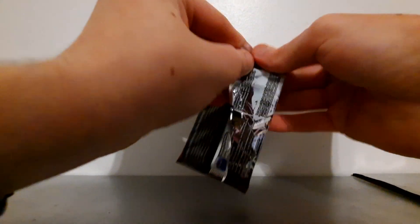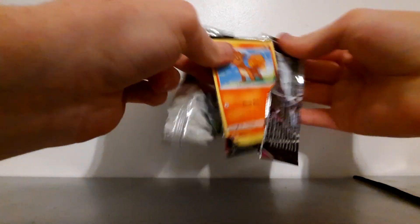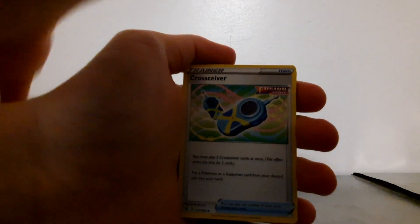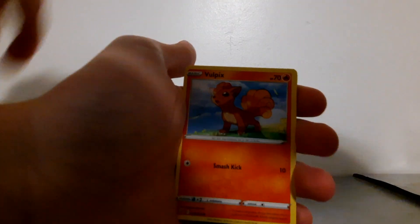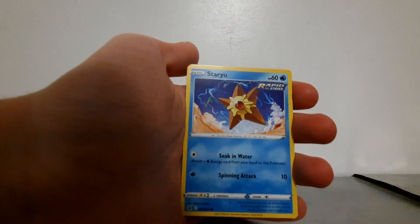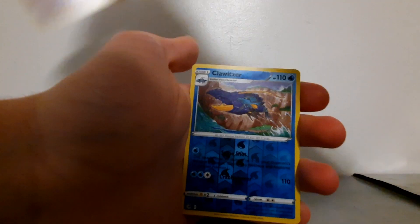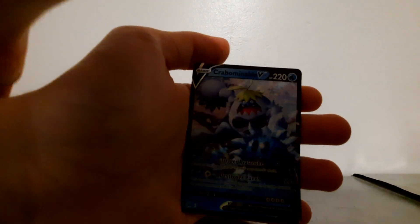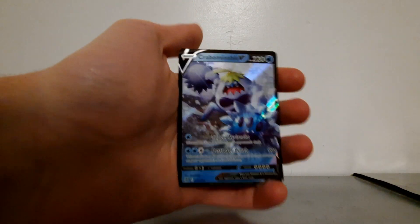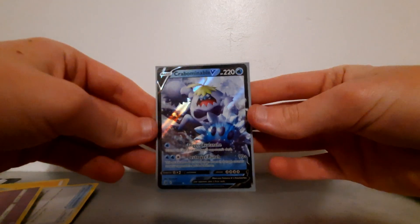And then Fusion Strike — we are in the next pack. Imagine we just get back-to-back pulls. Lightning energy... Oh, and we did get back-to-back pulls! Carbink — I'm not even going to try to say it and sound like an idiot. That was actually pretty cool, back-to-back pulls on Fusion Strike and Vivid Voltage.